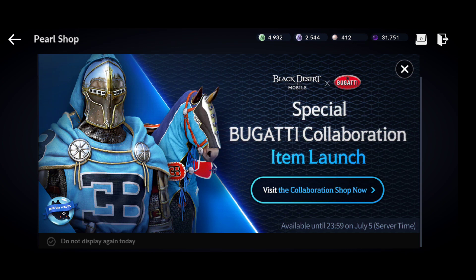Hello guys, welcome back to the new Black Desert Mobile update review and patch notes. In this update we have a Bugatti collaboration, so we have a bunch of items — costumes and other stuff. We also have new tier 4, patch tier 7, new events, siege castle update, quality improvements, and more. Let's get started.